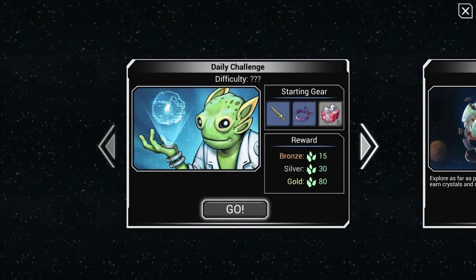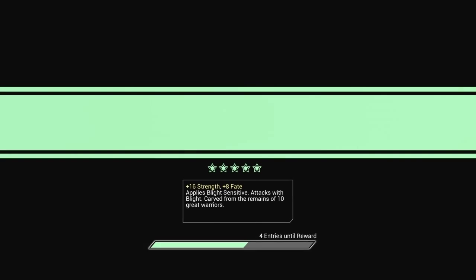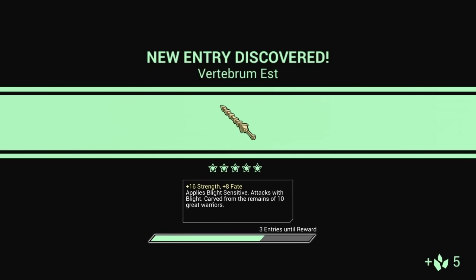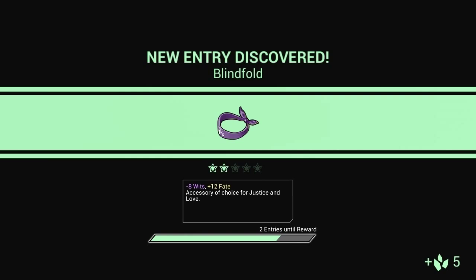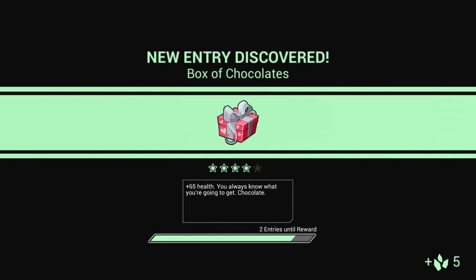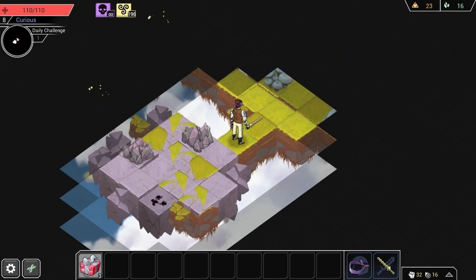Where are we going to go? We can do the daily challenge, and that's what I'm going to start with — why not? We'll see how long we last. If we manage the full 20 minutes, great, but I doubt we're going to live that long. I'm not entirely sure what the fate stat does. And apparently I've got some healing items too. Okay, start our timer and go on an adventure.